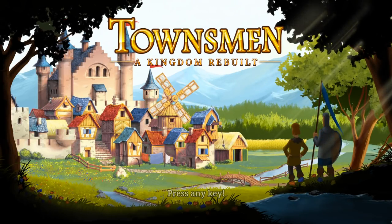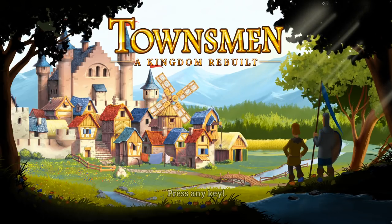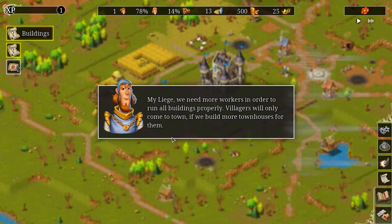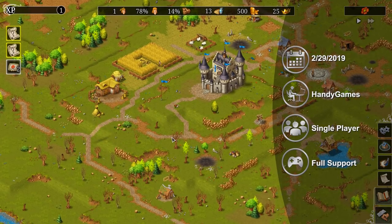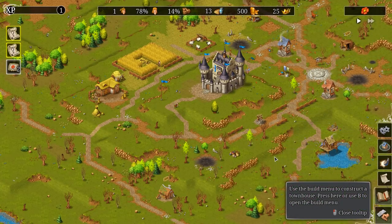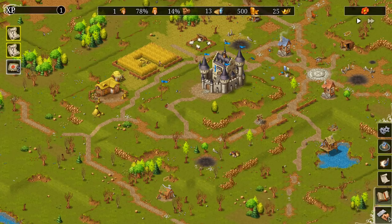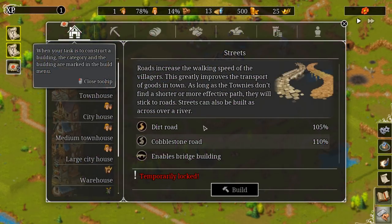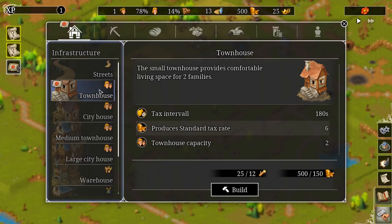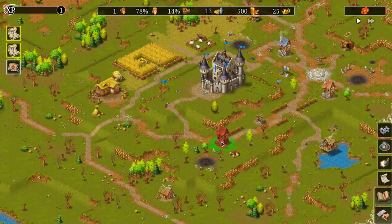Townsman: A Kingdom Rebuilt is a resource management slash city builder game from developer Handy Games, released in February of 2019. Townsman has you taking control over a small village, tasked with helping it grow and thrive in a medieval setting. You'll need to balance various resources such as food, gold, building supplies, and the general happiness of your people on the way to your success. The buildings you can construct will help to expand and manage these resources, and will be the main focal point of the gameplay loop.